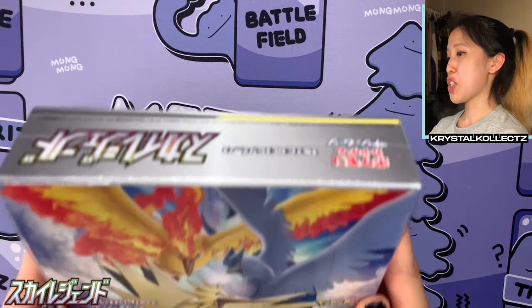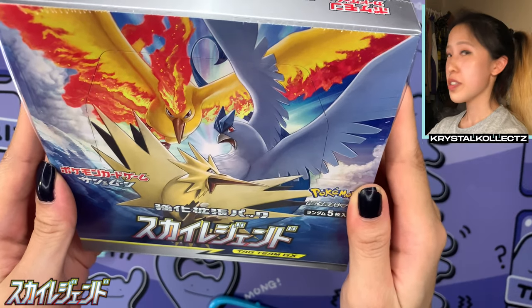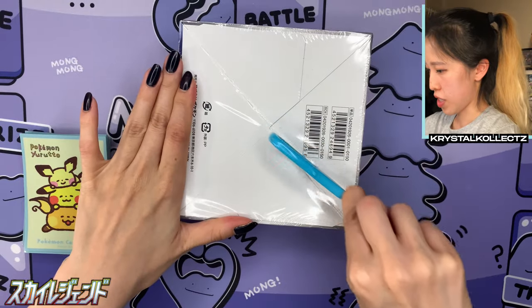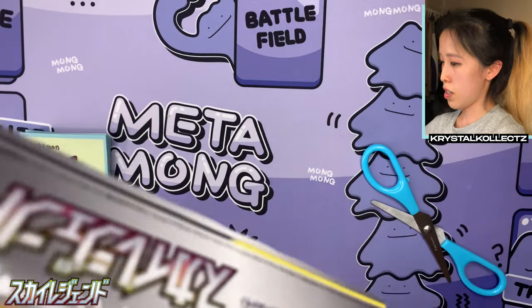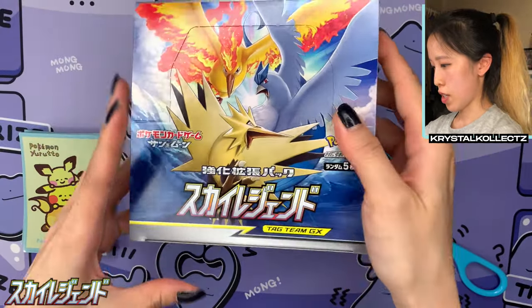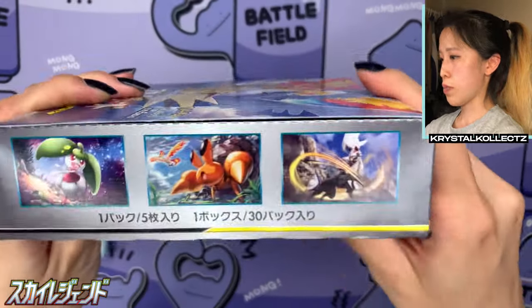All right, so we're now officially revisiting Sky Legend. We have my three favorite birds — not the Galar ones, the Kanto ones. Before we get into the opening, let me go ahead and cut the plastic off because there's a lot of glare. So we have our trio of birds. This is set SM10B, and lovely box specs as well.